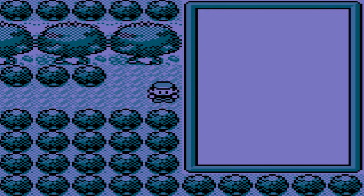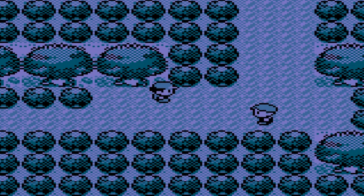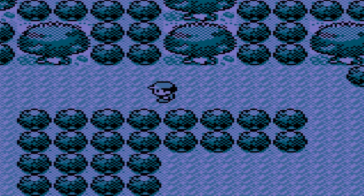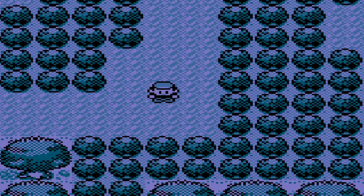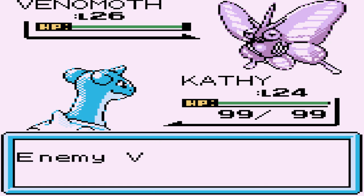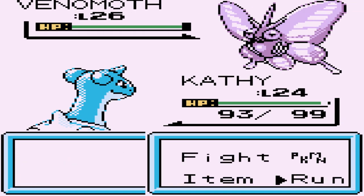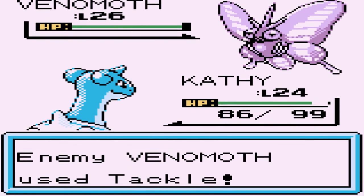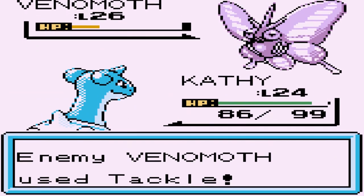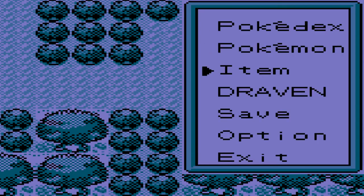Alright guys we're back, and they weren't kidding about the Pokemon in here — they're pretty strong, fully grown, and could be a nice addition to your team if you're into bug-type Pokemon. I've seen a lot of Beedrills and Venomoths. Here we have Kathy back on the team. It won't let me escape, so let's use an ice beam. Kathy can grow multiple levels here because she's a traded Pokemon. Let's go with bubble beam for the win.